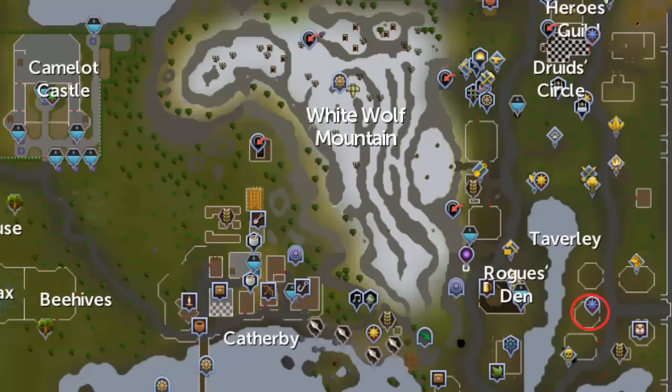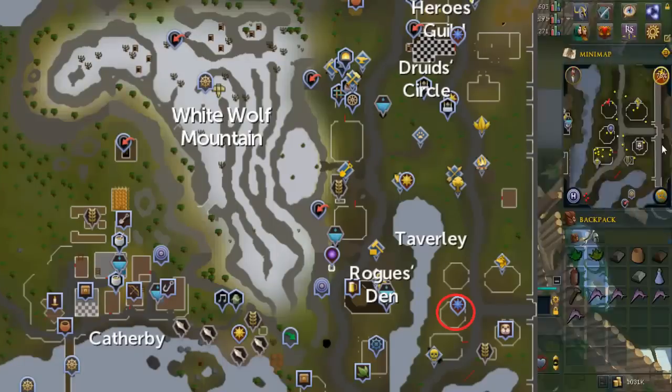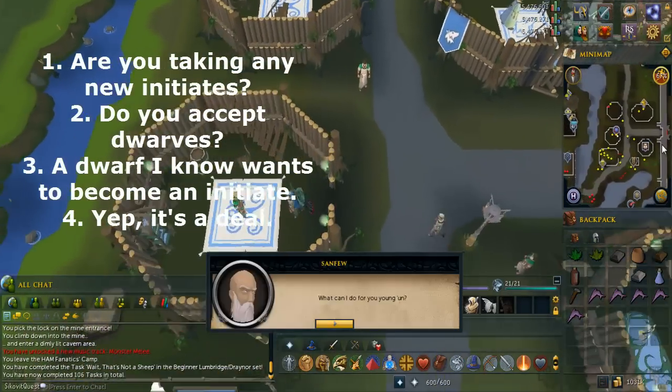Head to the building in Taverley circled in red on this map. Talk to Sandview and select the options written on screen.